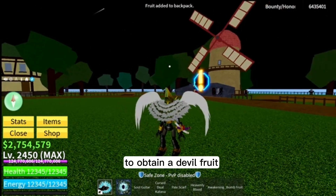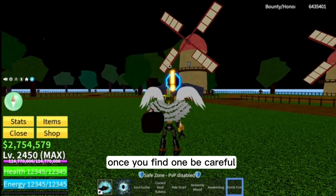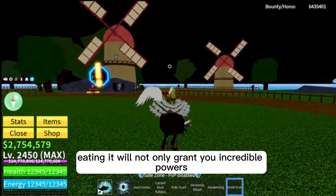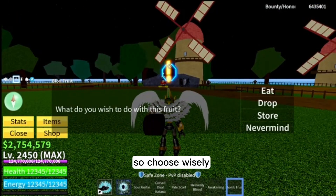To obtain a Devil Fruit, you must search through secret locations in the game. Once you find one, be careful — eating it will not only grant you incredible powers but also strip away your ability to swim. So choose wisely.